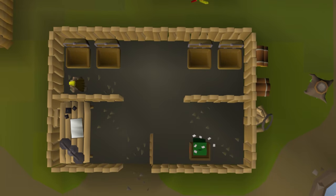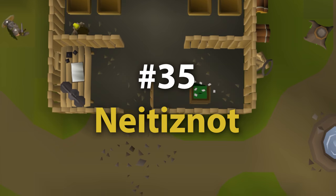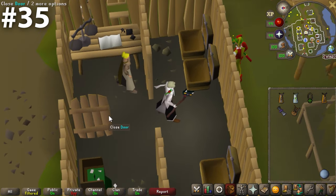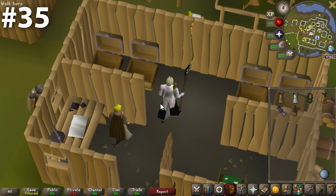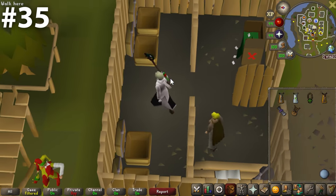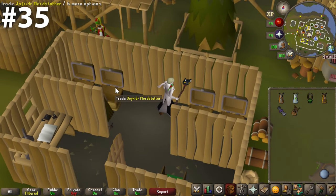Now at 35, we have a bank chest I was not expecting to be this far down — the bank chest of Neitiznot. First, there are four bank chests here — way too excessive, there should probably just be one. Second, it's shoved back in this little closet-like area connected directly to the general store. Why are these bank chests inside the general store, just in the back of it? These bank chests are crammed, unremarkable, and frankly disappointing.